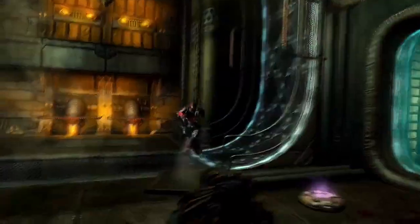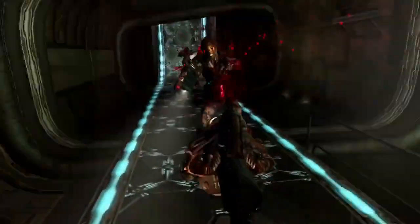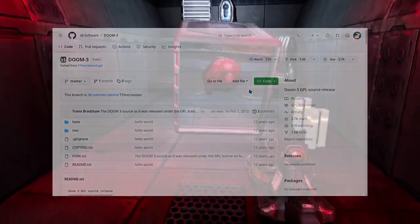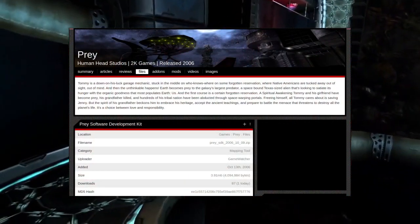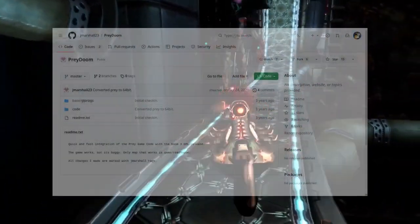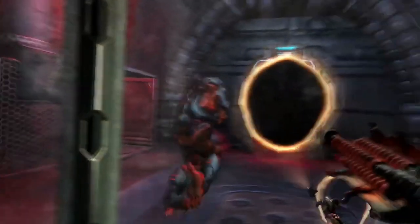The game is not open-sourced, which was quite a problem from the beginning. However, there is another game called Doom 3 that is open-source and uses the same engine. There is a Prey modding SDK that contains the complete game logic. A guy named Jay Marshall created something called Prey Doom, which is a mixture of Doom 3 and the Prey modding SDK.